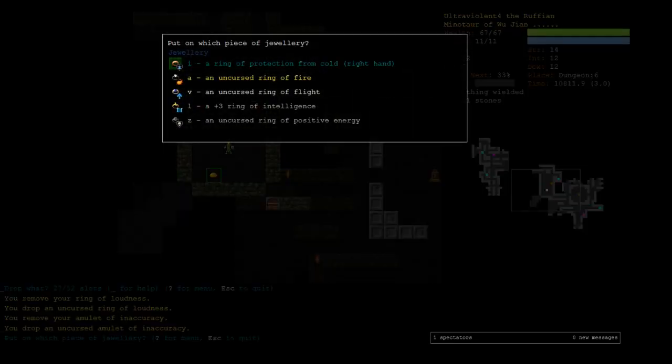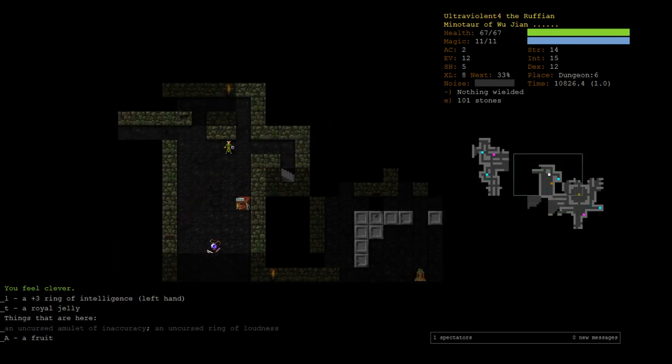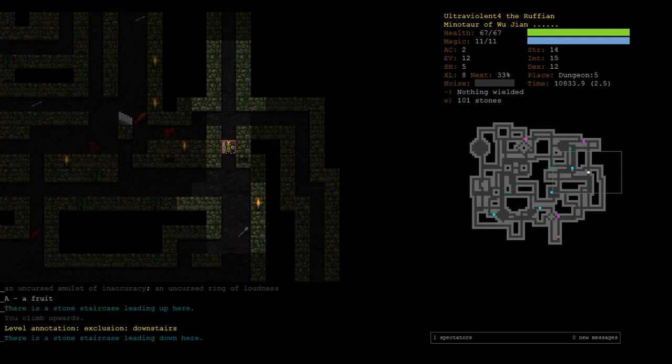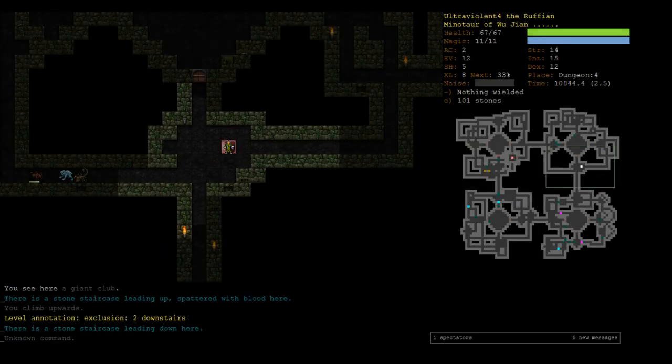Switching to spider form. It lasts for two turns and then we get the warning it's running out. So we can use Shift X, Control U to undo it and remember the floor. Back down to D6 where we've got a troll wandering around. We reached our first point of piety! So what do we have?